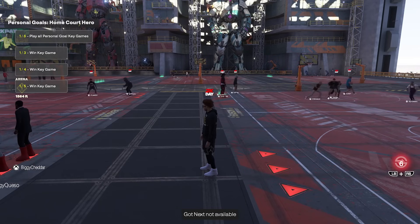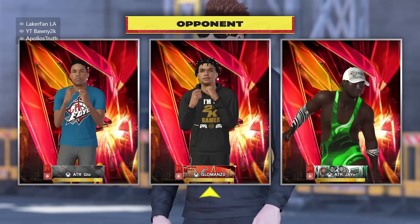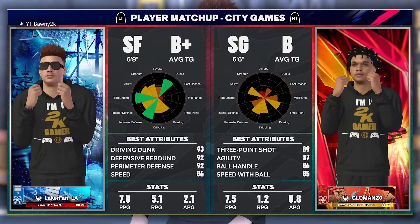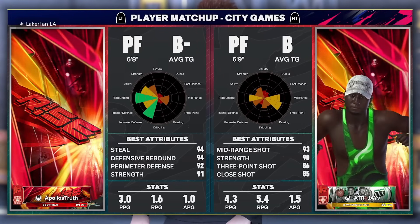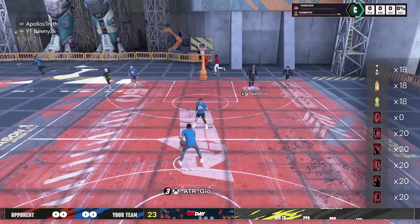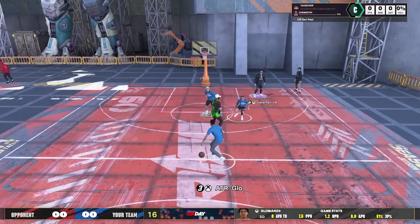Let's get to the gameplay. We've got a nice threes gameplay right here. I've been really loving playing with Bonnie — he's been a really good counterpart as a point guard. And then also Apollo has been great as a defensive duo. You can see the ATR boys on the other end. If y'all don't know the lore, Joe used to have a clan back in 2K17 called the ATR. I'm sure these guys are just inspired by it.